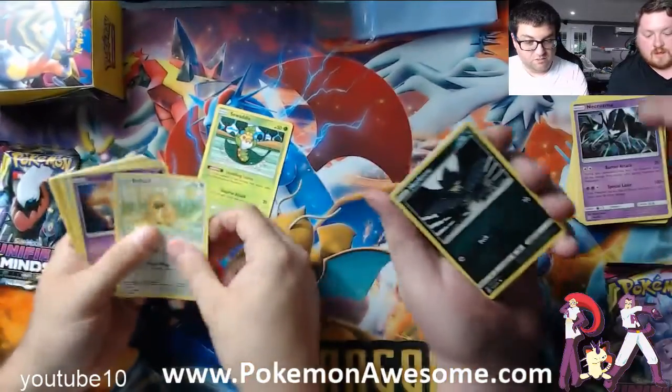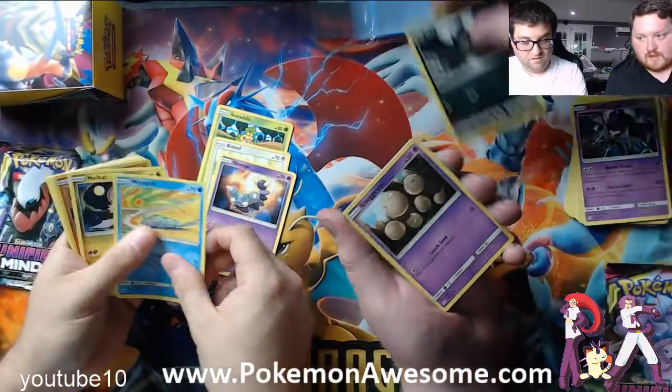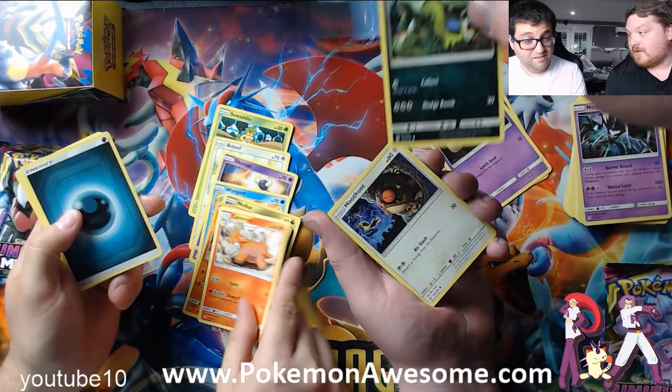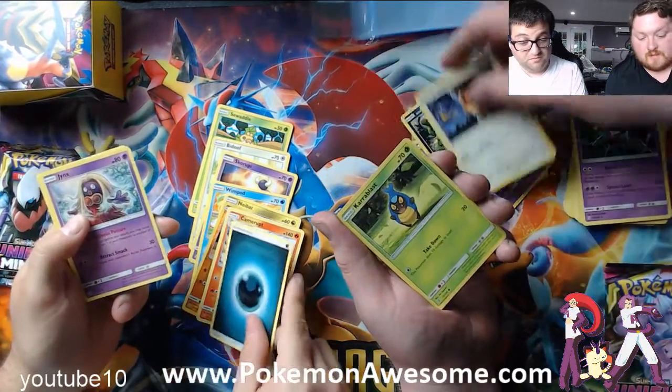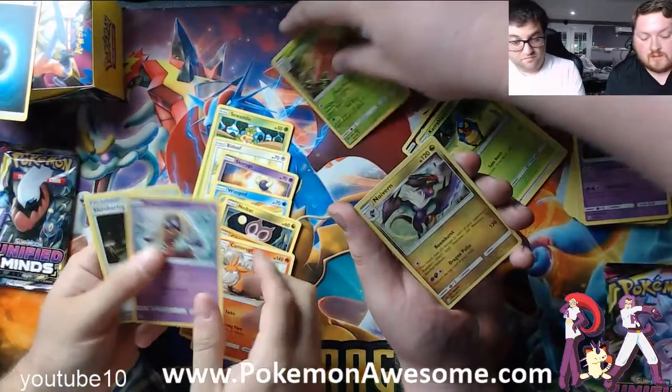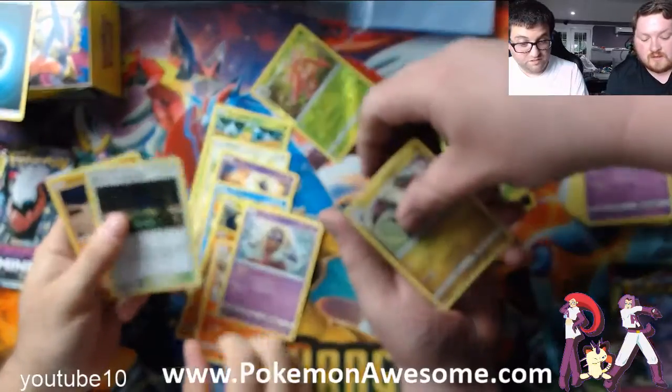Oh, we don't have grass, so Swaddle doesn't work. It's a dark guy. Oh, water — water's good. Exeggcute. Gibble and Gible. That Grimer was good last time, we may still use that Grimer. Don't care about grass. Oh, I've got a Jynx. We'll see if that works.